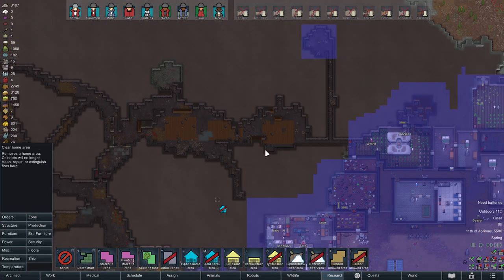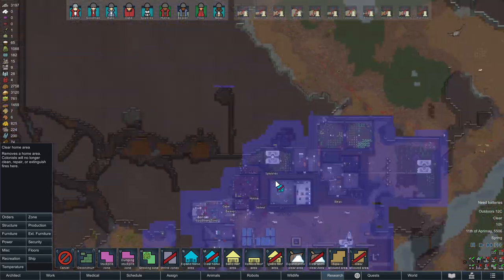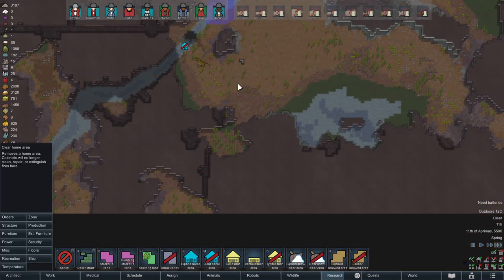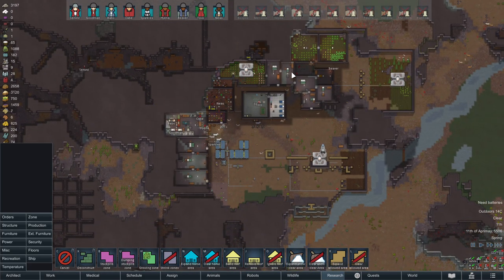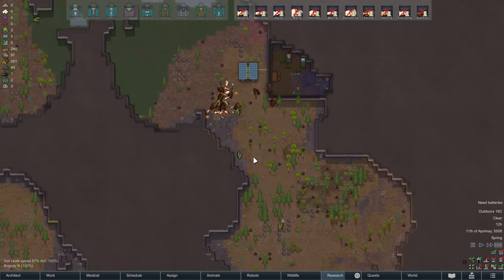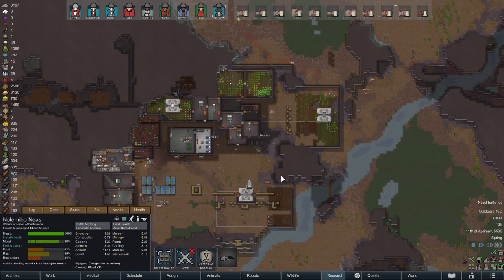I've removed all the home zones over here - not right there. It's always a good idea to occasionally check your base for weird random home zones that get created when you're doing stuff. Still on the map. I suspect we'll get a completion announcement once they're all gone.